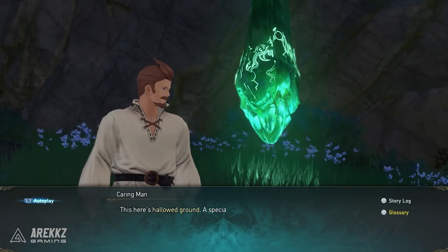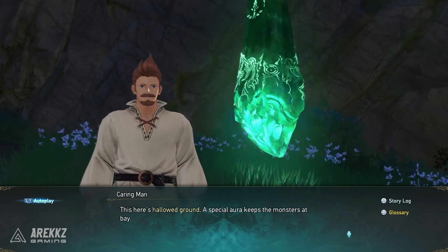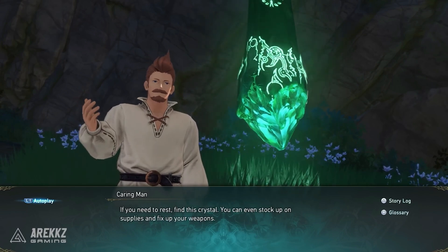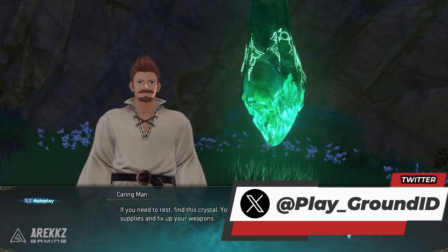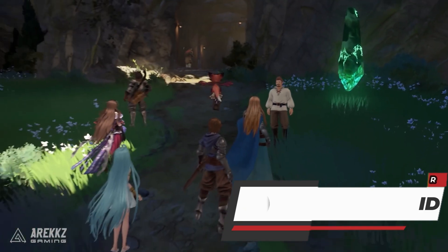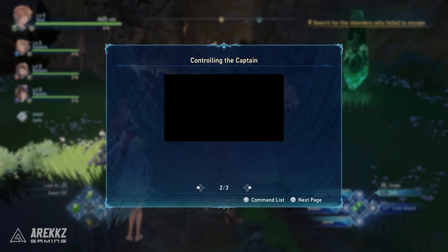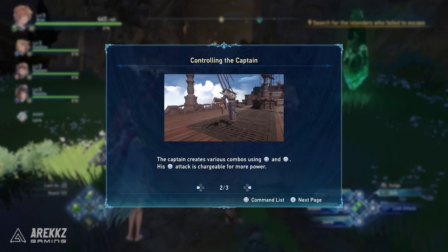Like any other JRPG, in certain areas there will be a safe point where you can heal your party and save the game. In Granblue Fantasy Relink it's called the Skybound Art ground. As I said, you can save the game, heal all party members, and get recovery items. Also, in Granblue Fantasy Relink you can play as a captain — named Gran for male characters and Djeeta for female characters.